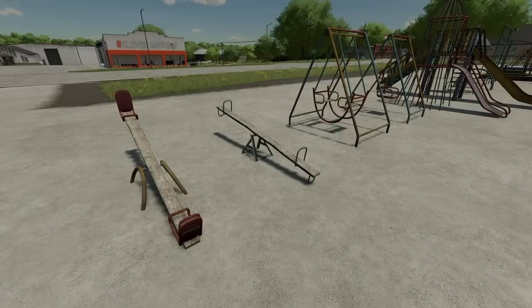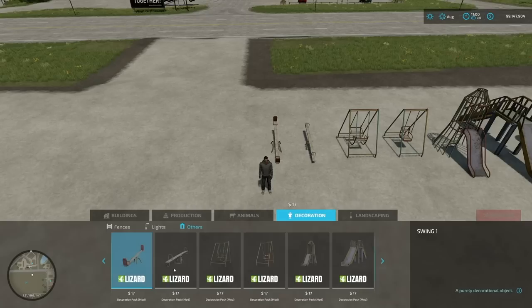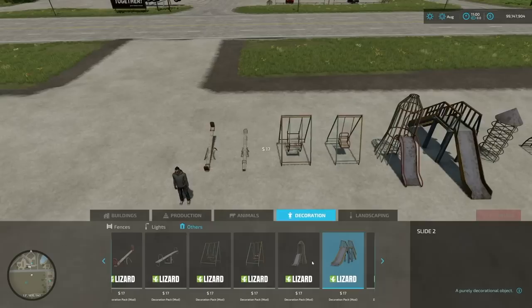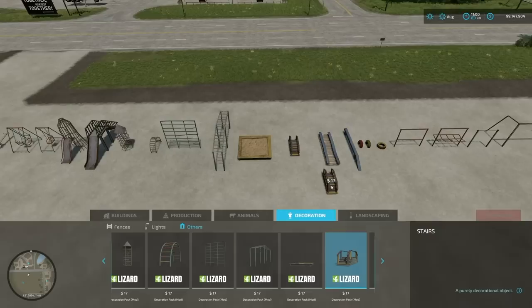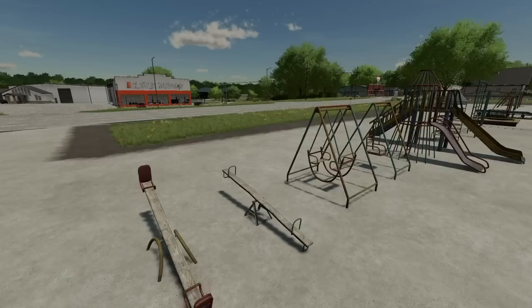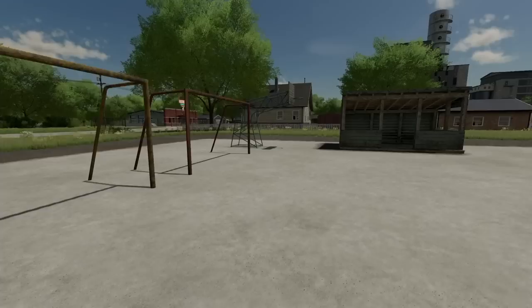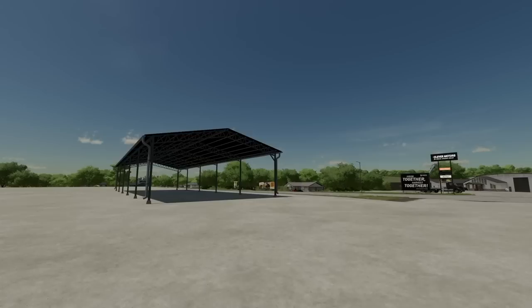This next one is the Decoration Pack from Pysel. Normally I don't lay out all the decorations, but there aren't too many here and they're all in the same place. It contains 24 items including swings, slides, a rocket, a bridge, and ladders. They're very old-style playground decorations — think old European playground equipment. Great if you're building a custom map and want a rustic playground area.